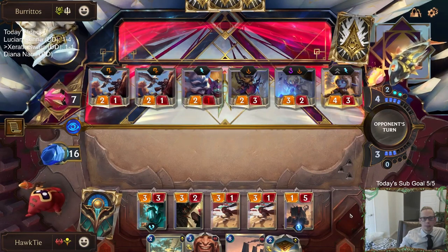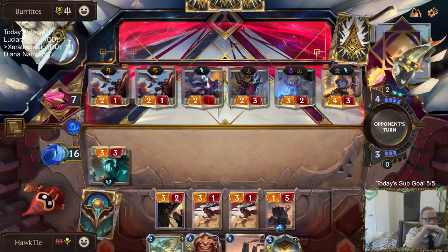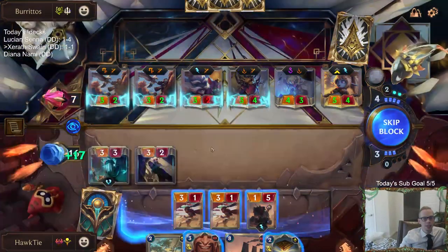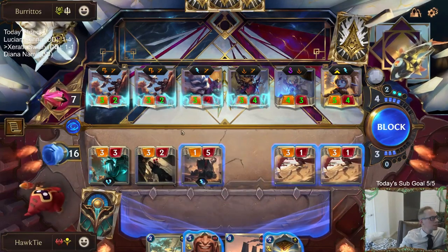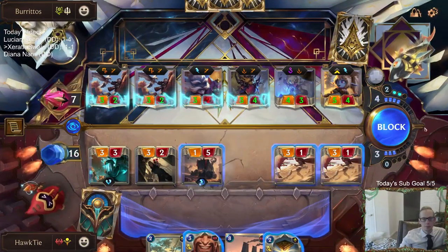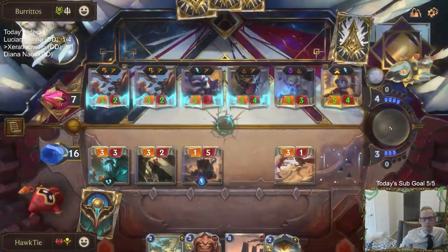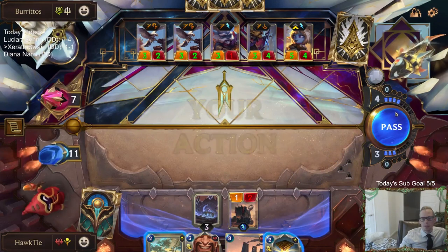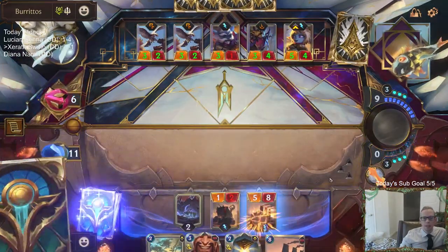Nothing else I was worried about in their deck — that was the only card. We had an opponent disconnect so I didn't count that game. It's just going to come down to if they have a Rally or not — I really hope not. Because next round, good, they're only at six. As long as they don't have a Rally, that's going to be the thing. This Leviathan should kill them if they don't have a Rally — this is four damage right here, we're going to have Leviathan plus Whirling Death.